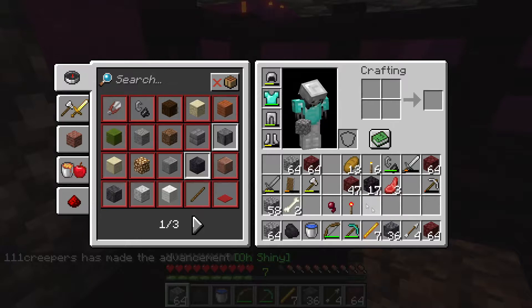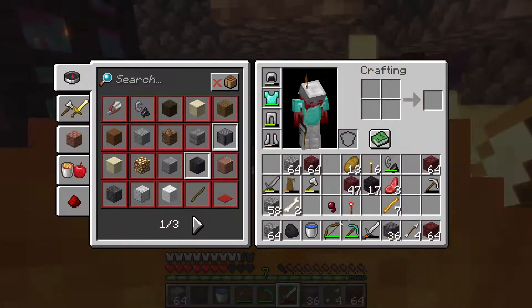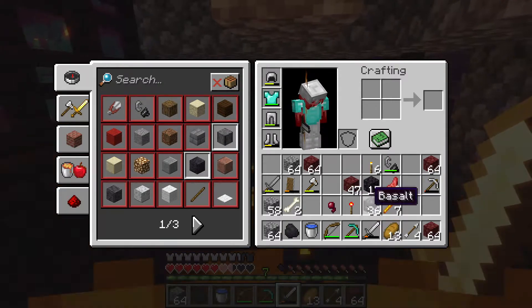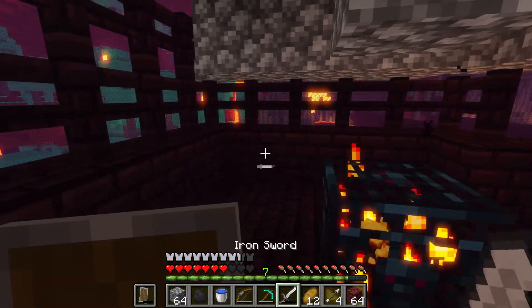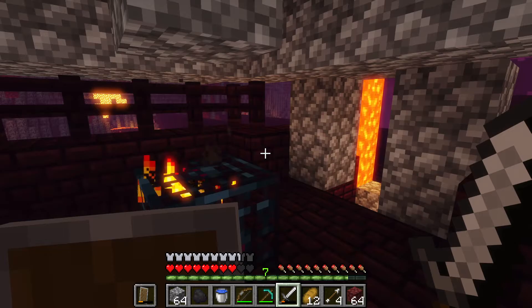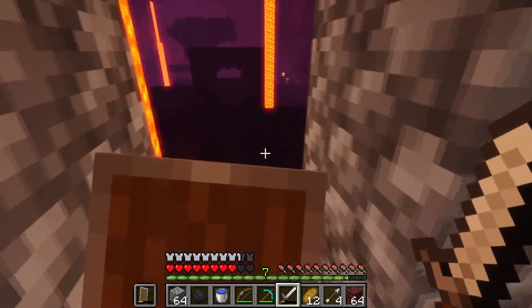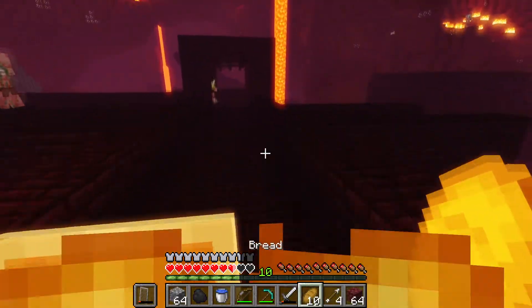I got all my diamond stuff back and my blaze rods — that's all I really care about right now. Bro, when you get in melee range of a blaze that's when they destroy you, dude. That's what happened to me before because a blaze spawned on me and it was doing like three hearts of damage per hit just because I was inside it. That's so BS. Whatever — they're not dropping blaze rods, I'm out.